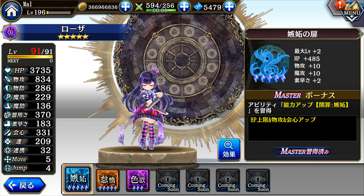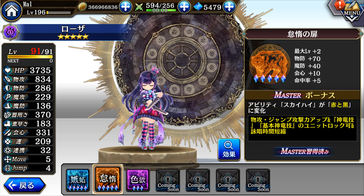I have her at 553. The first gate is mainly used for HP — it gives you an extra 485 HP, 10 attack, and 2 speed. Her Gate 2, when maxed out, doesn't give you many stats itself, but maxing Gate 2 will give you an extra 3 jump attack and 25% physical attack, which will boost her damage to relatively respectable levels.